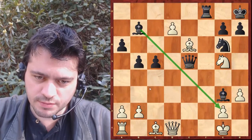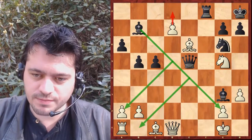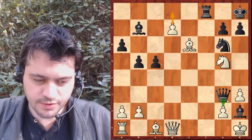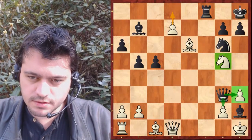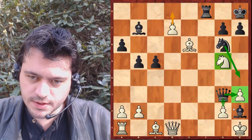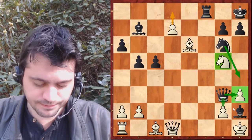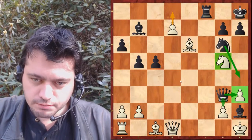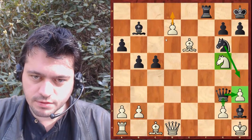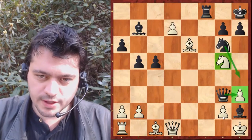Fou H2 échec. C'est vrai que la paire de fous peut s'activer. Fou H2, roi H1, dame G3 — on peut penser qu'il y a de l'attaque. Ce fou protège cette case-là. Surtout pas faire dame — il y aurait mat. Il y a une menace de mat immédiate : fou prend G2 qui mate, ou dame prend G2 qui mate aussi. Il faut déjà protéger le mat. Dame F1 ne va pas, il y a tour prend. Dame E2 — je pense que c'est le seul coup pour parer le mat.